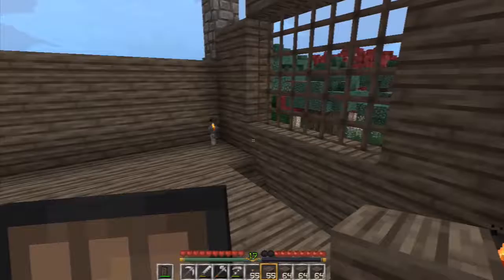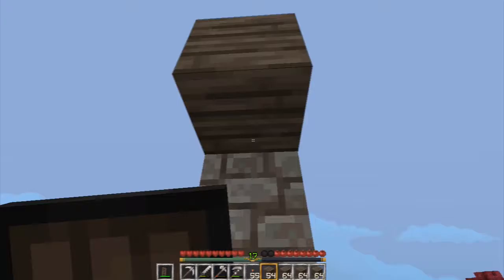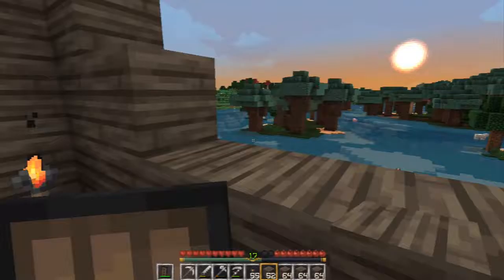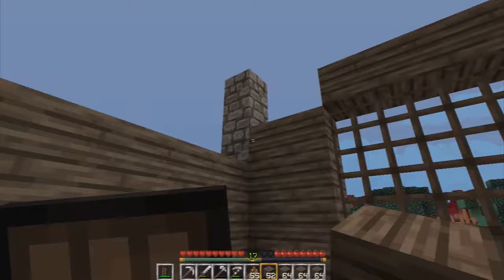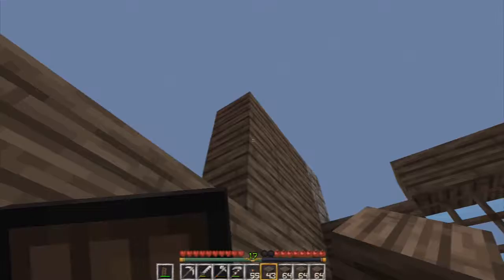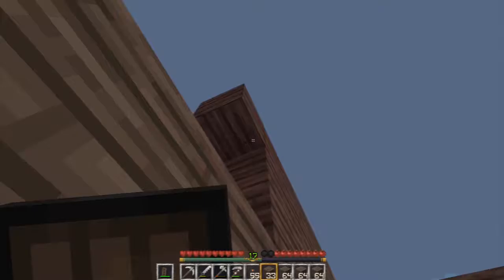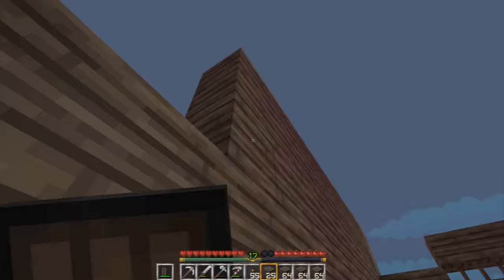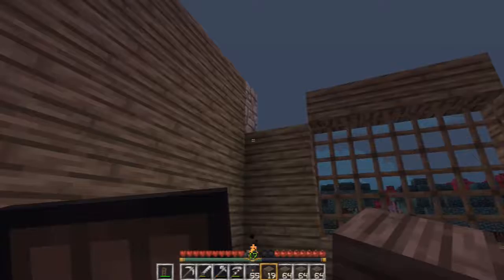That's one window framed. The stairs come up right here. I'm trying to think of where I'm going to put my entrance onto the roof — I think right there. That's going to require a lot of sticks, but I've got plenty of wood planks so that shouldn't be an issue. This entire wall is going to be solid planks because we're going to put up a big world map. Everything I discover will go into big map sheets, which I'll duplicate and put on the wall here, so that whole thing will be covered in maps.